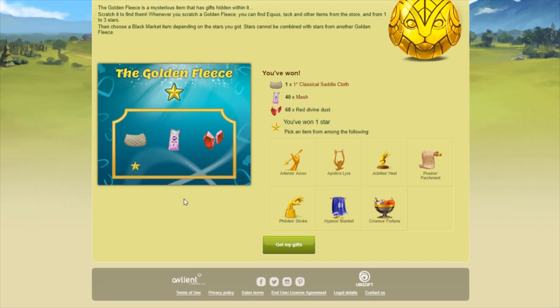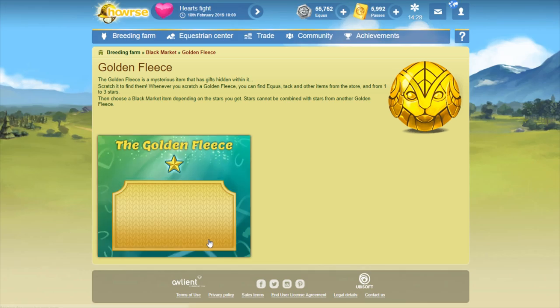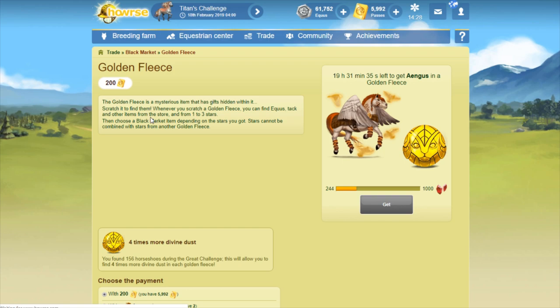However, I feel like sometimes the value is potentially better in the Titan's challenges, because with this fleece, it's a 200 pass item, but none of the items I can pick from are worth more than 100 passes. And even if you get two-star fleeces, the items you can pick from are all 100 passes. So I don't know that the value is all that great for this particular item, but in some ways it's better than Titan's challenges. My third fleece — still one star and I only got 72 dust. There's a really big range for the dust you can get. So I'm at 244, that's my third fleece.